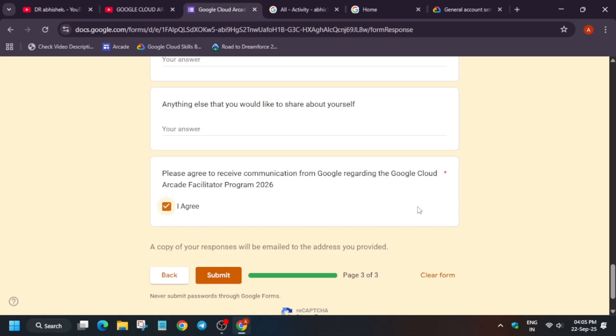Once all fields are complete, click agree and submit the form. After submission, you will receive a copy response to your email — the same details you filled in will be sent to you for verification. Re-verify that all details are correct. If everything is correct, just wait for the selection process. Selection emails are expected to go out in April, May, or possibly June, and the announcement will come at least one month before the facilitator program starts.